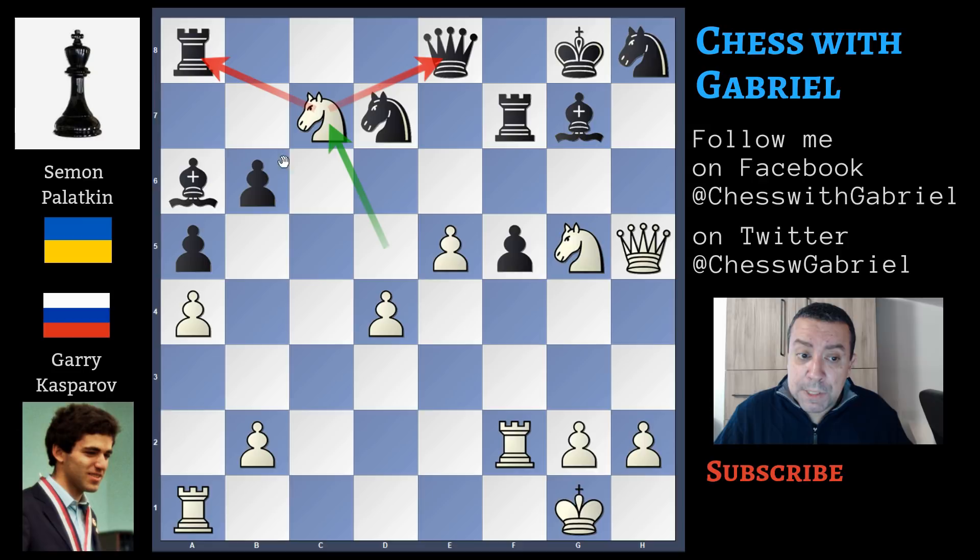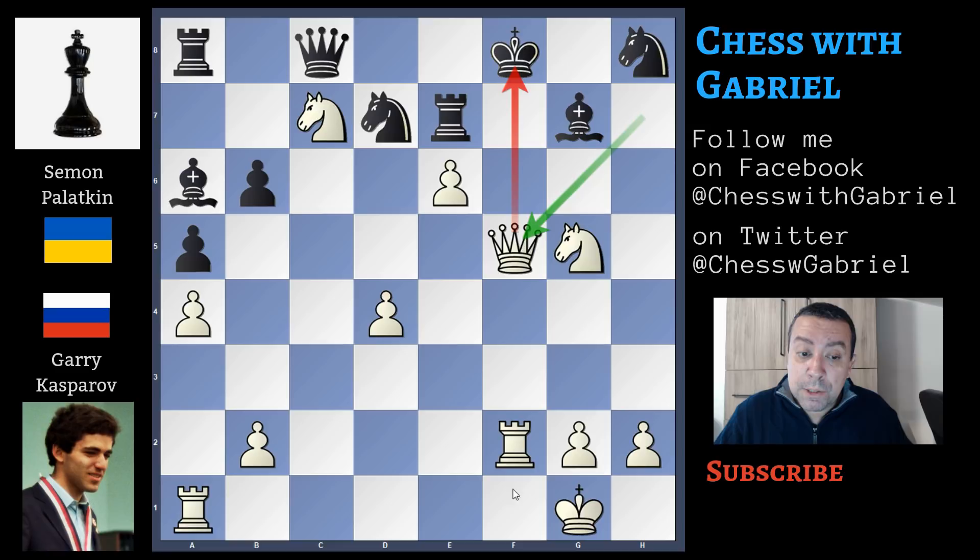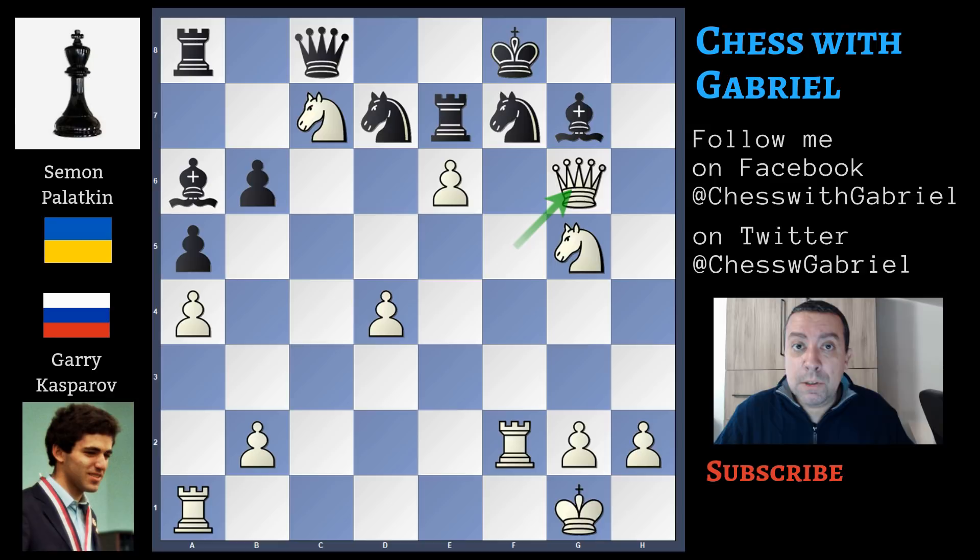After knight to c7 with the fork, if queen to c8, now is the time for the pawn — e6 attacking the rook, rook to e7, queen to h7 — check — king to f8, now the queen captures on f5 — check — opening the f5, knight to f7, queen to g6, and it's a forced checkmate in 16.